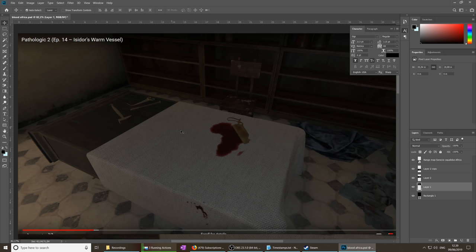In one of my episodes — this is a screencap from episode 14, Isidore's Warm Vessel — someone commented saying that bloodstain looks like Africa. I thought, well, me being horrible with geography, I wasn't actually sure what Africa exactly looked like. But I thought, oh, what a funny coincidence. I went and looked up an image of Africa, and guess what? This is Africa.